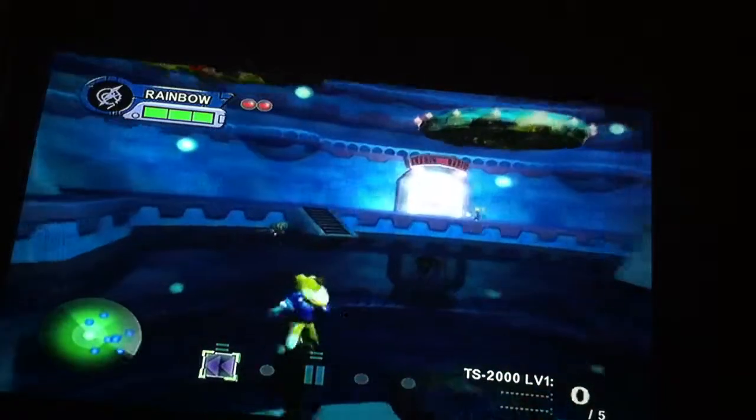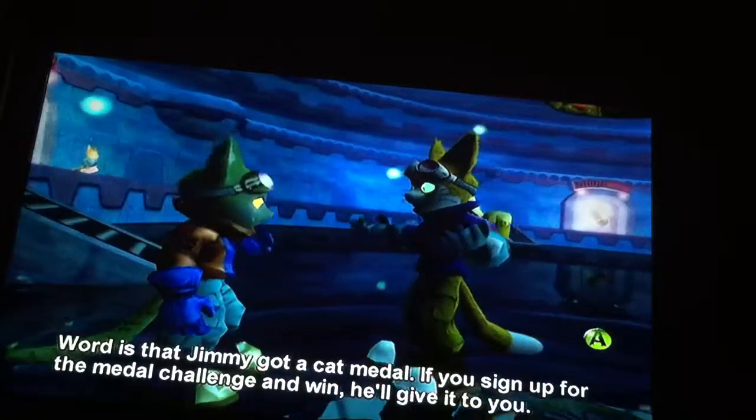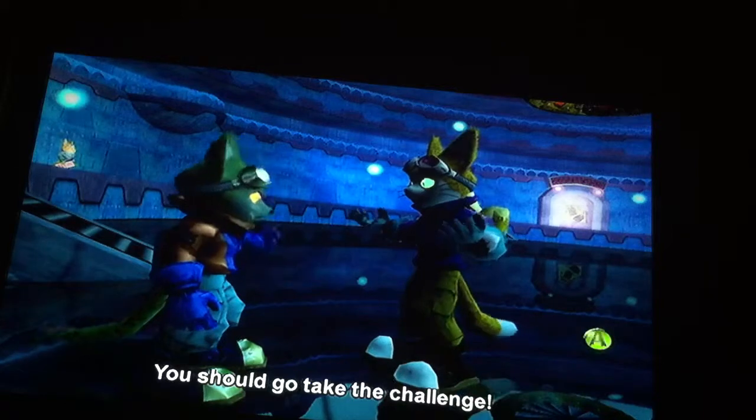There's also a new cat medal available, which apparently you have to find the green cat in order for that to be unlocked. There he is. Word is that Jimmy got a cat medal — if you sign up for the medal challenge and win, he'll give it to you. You should go take it to the challenge.